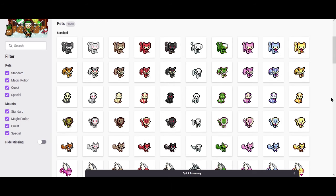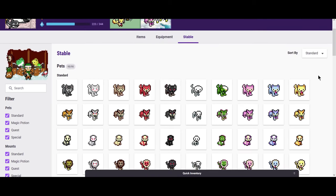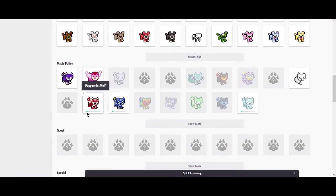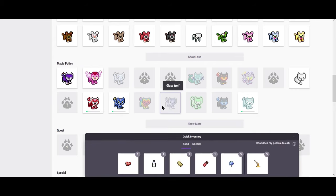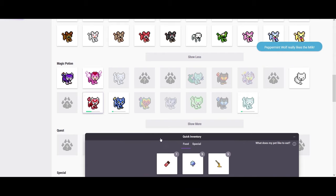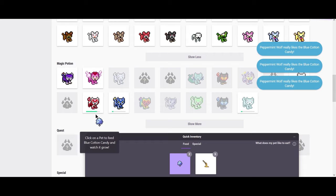When you first start Habitica, you are limited in how you can feed these animals based on what potion you hatched them with. For example, this was the shade potion, and I can only feed this wolf shade foods. Normally when you haven't fed the pets all the way, you have these bars which indicate they're hungry and ready to eat. These magic potion pets can eat whatever they want, so I'll just feed them real quick. That bar is growing and growing — you can feed an animal all the way until it becomes a mount.